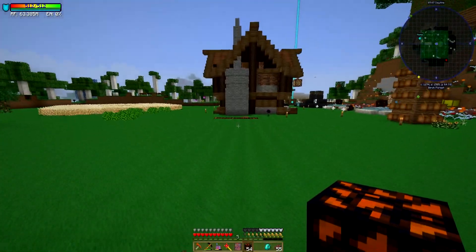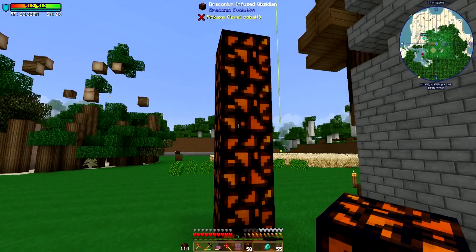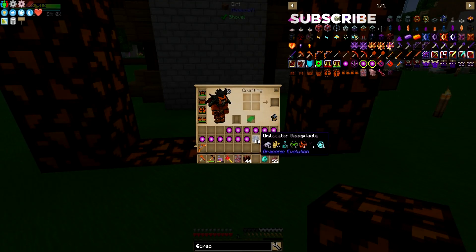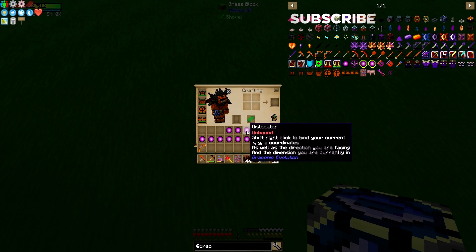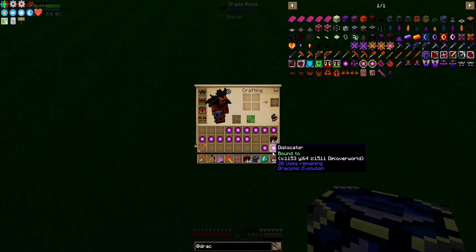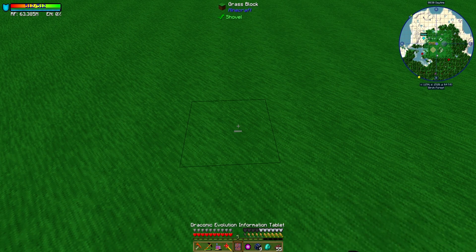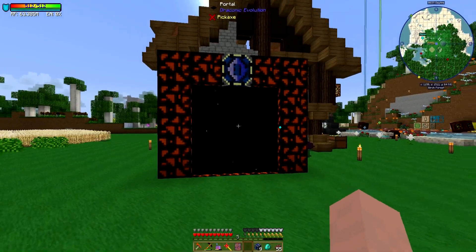I've already laid out two places where I want to put them. We're going to put that here like this. This might be a little bit excessive, but it doesn't need to be that big — it can be a 2x2. I have the extra material so it's not a big deal. Now what you need to make is some of these dislocators. These are unbound, and if you read it says shift right click to bind your current location. I think I've already bound one, which is going to go in the receptacle at the other end. I've bound another one already — this is by where Spawn is, by the nursery. So we're going to plunk that in there. Now we can just walk through and get where we need to go.